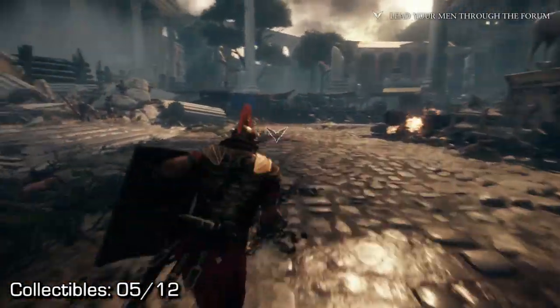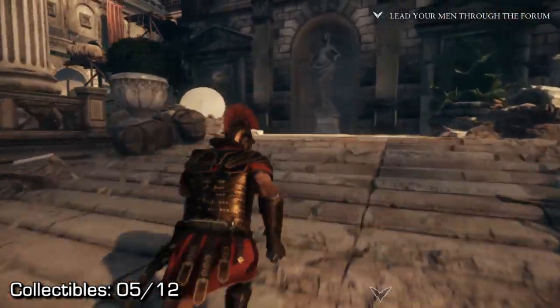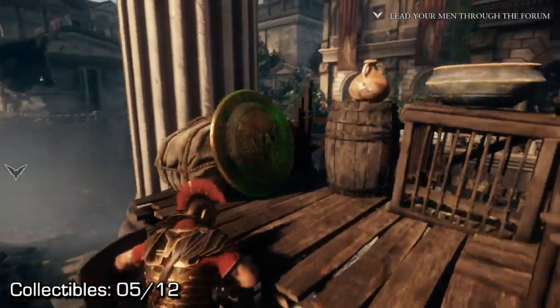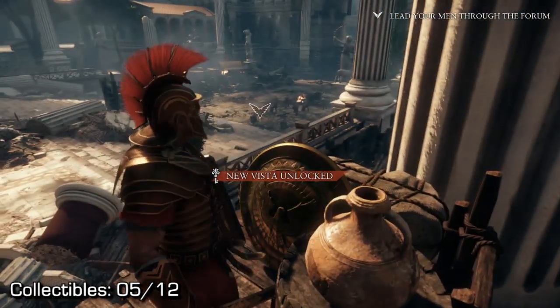Once you hit that objective, turn to your left and go up these stairs towards this building. At the top of these stairs, if you turn left, you'll notice a small ladder on the other side of that ledge. You'll want to climb up this ladder, and you can find a vista right at the very top. Pick it up.